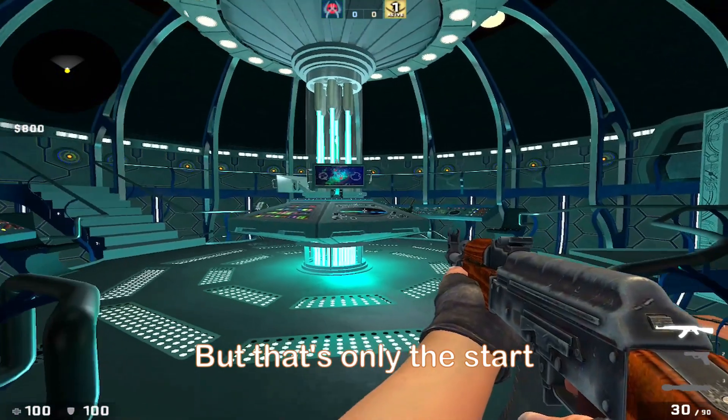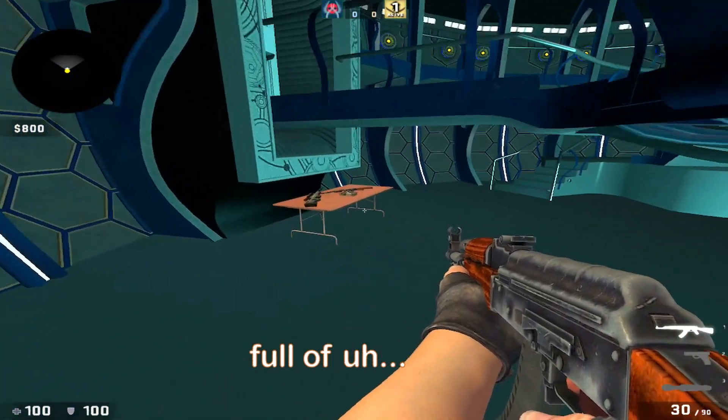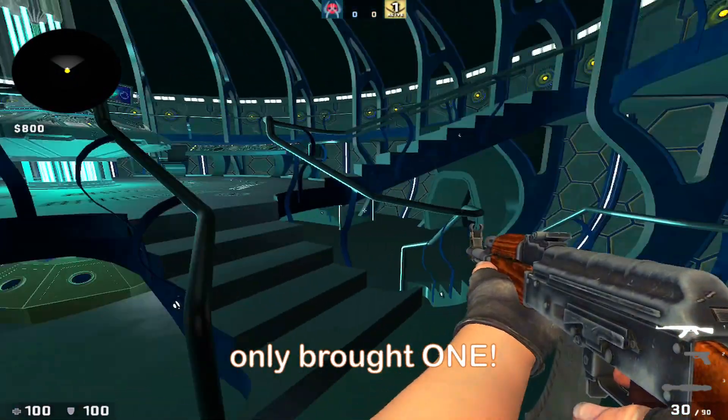But that's only the start of its incredible uses. For instance, if you head down here, there's actually a table full of supplies. There's a spare orb, a spare AK, and another bomb — because I always thought it was a bit stupid that the terrorists only bought one.